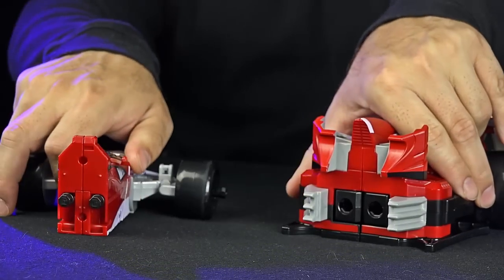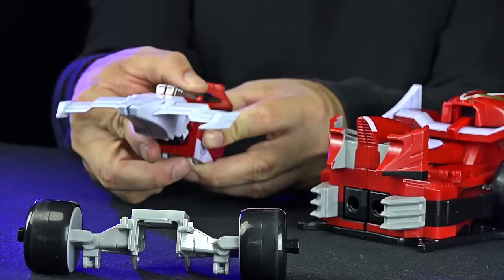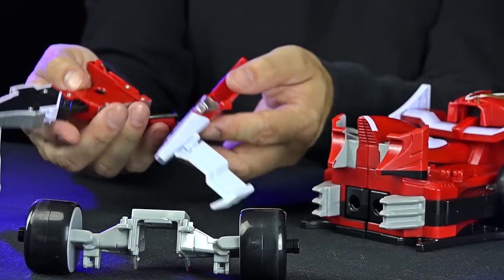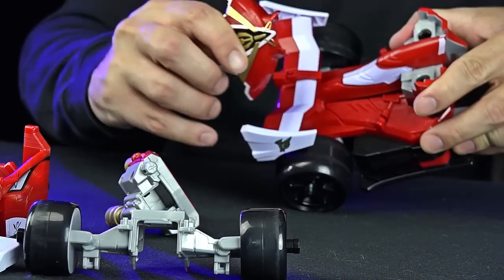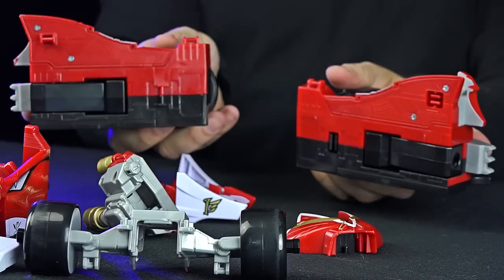This you just kind of snap like that. Wheels come off like that. This piece becomes two pieces. Oh no, I broke it. On the back we've got the hand. Helmet piece. These fins come off. And then this piece separates like that.